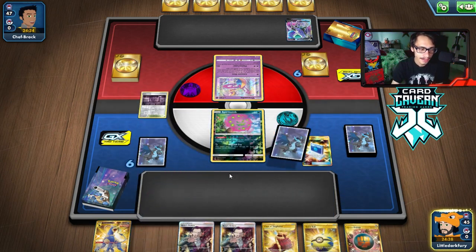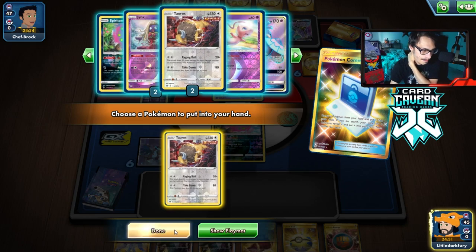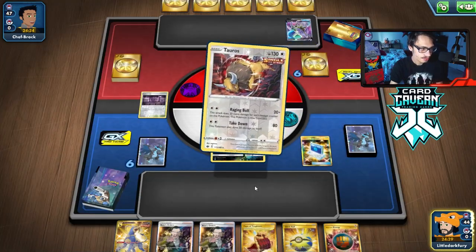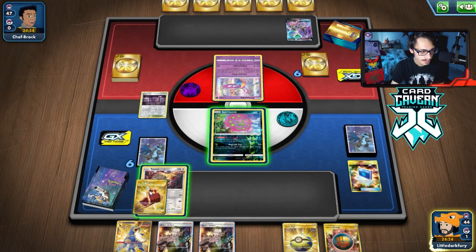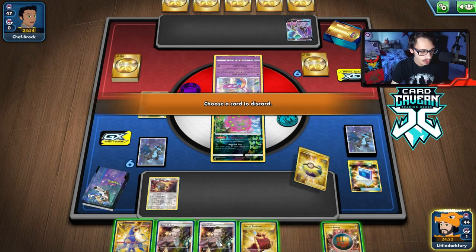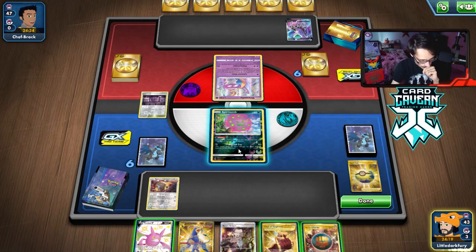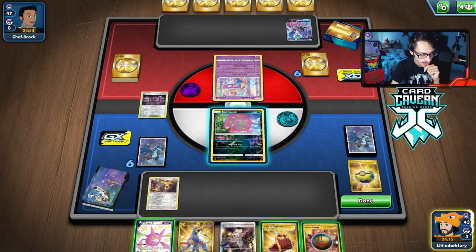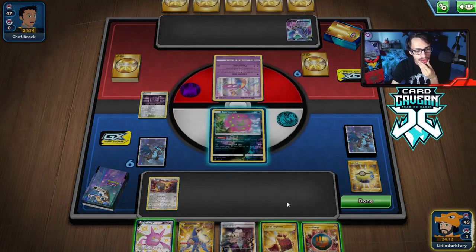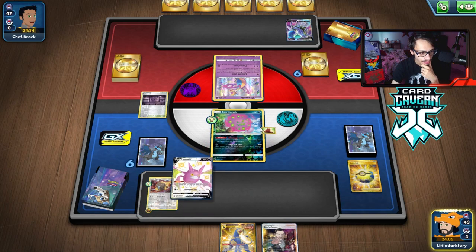We probably have to go Crobat here — we have no draw supporter. I'd rather go into a Tauros if I can. Grab Crobat, then think about where to put the Energy. I'm thinking about putting it on Spiritomb so I can use it as a harder threat. Try to get a Houndoom down. We can't put the Single Strike Energy on yet, but I think I still want to Cape the Spiritomb.